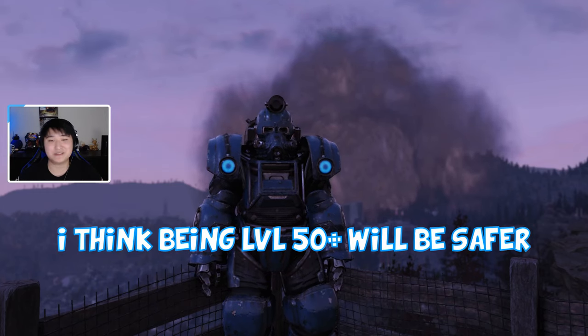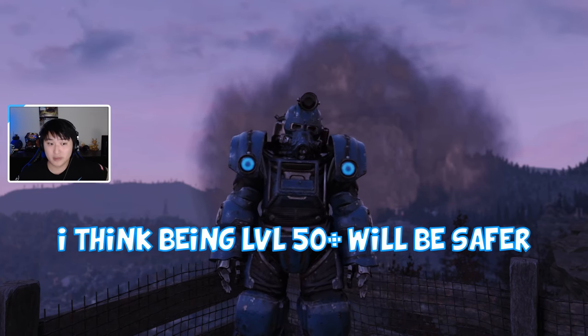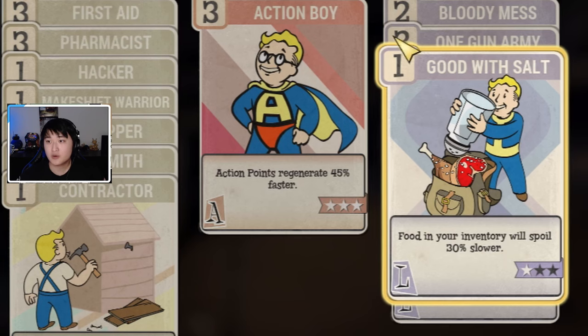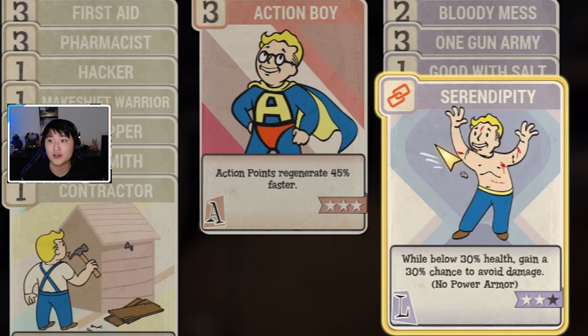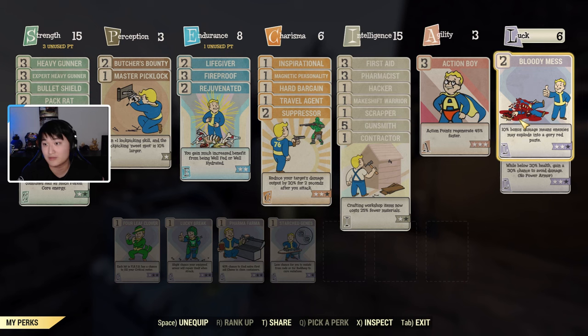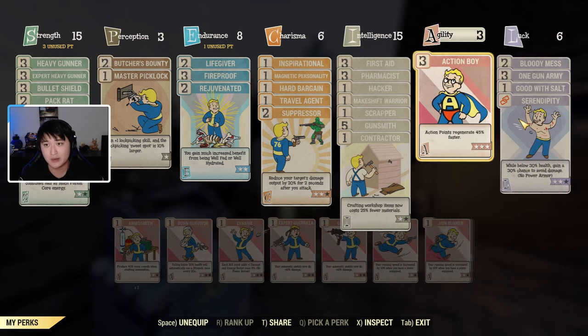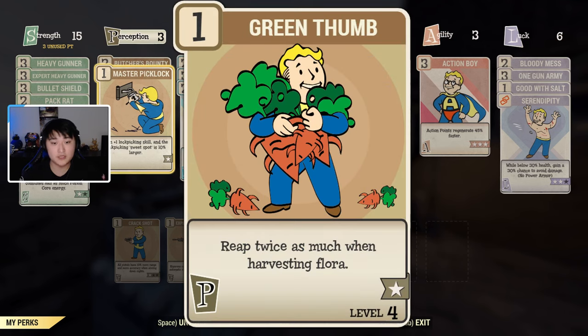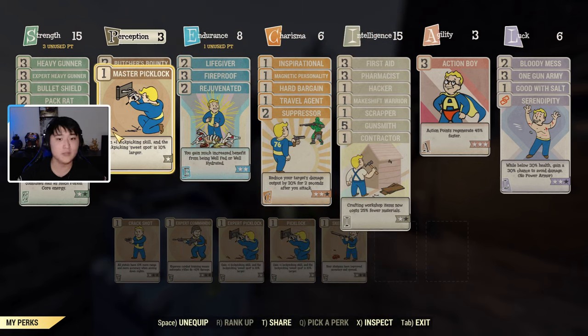I advise being at least level 40, maybe higher, to go into a nuke zone, since enemies there are quite tough. Two useful perk cards: 'Good With Salt' — even though it specifies food, it does work with flux, so collected flowers last a bit longer. Keep in mind that fast traveling takes a chunk out of the spoil rate, so try not to fast travel too much while carrying raw flux. 'Green Thumb' is a perception perk I highly recommend because it doubles your yields when collecting flux, making it much easier to accumulate enough.